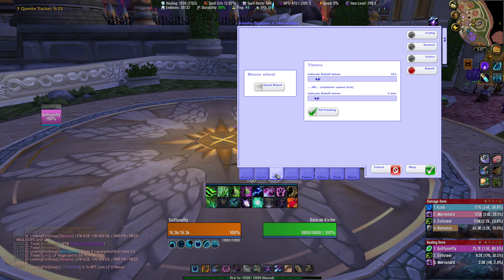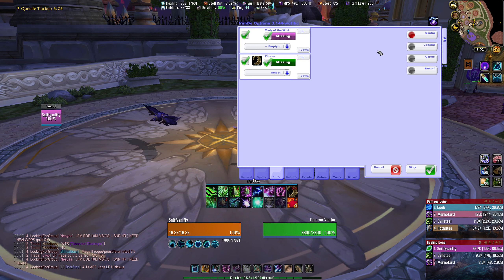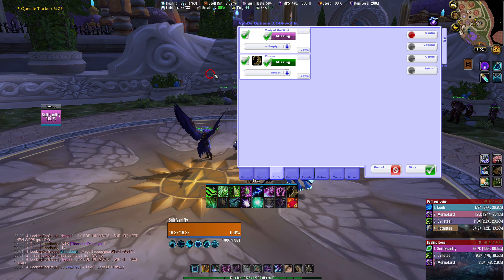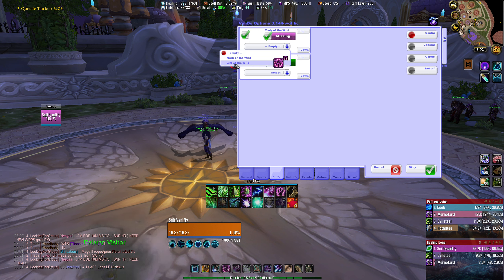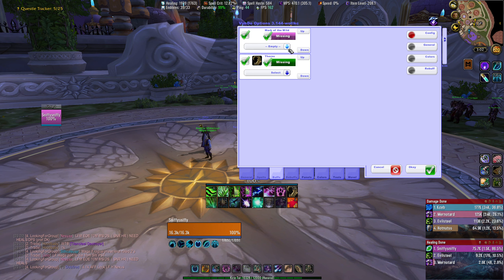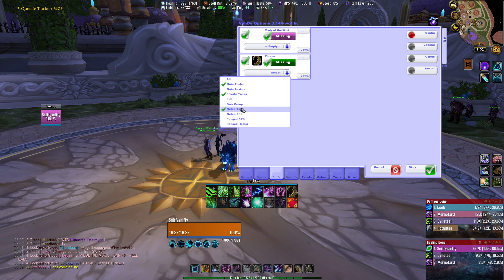Buffs and debuffs are the only sections we have left, and then I'll go over bouquets quickly. Buffs — this is if you want to show buffs you need to keep up on people. So if you come here to config, I'm a druid, so it's showing me the buffs I have for the group — mark of the wild, thorns, and gift of the wild. For thorns, I click select down here, and I only want tanks to have thorns — I don't care if DPS have thorns. So I just checked all of the tank groups so the tanks always show up if they don't have thorns.